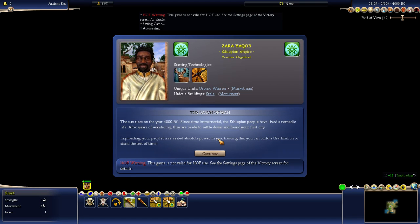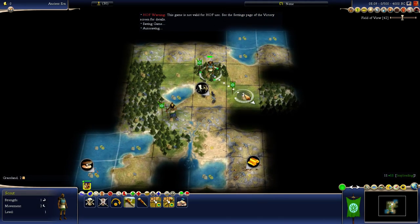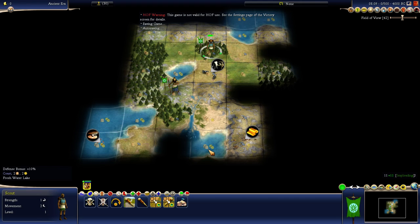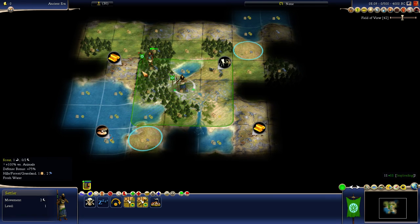Maybe I'll show that in a better case later. Anyway, let's check out our start. We have fresh water — it's pretty obvious we should go here to get some fresh water and pick up the clams and the gold. We have a gold resource that needs to be moved to pick up the clams, and we want to keep that within our borders.